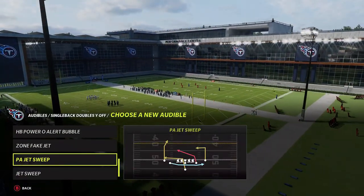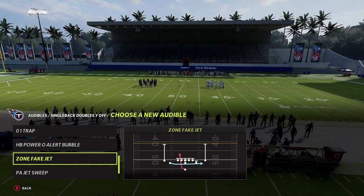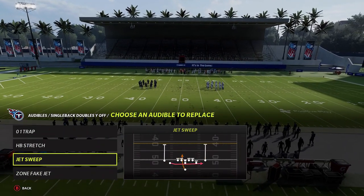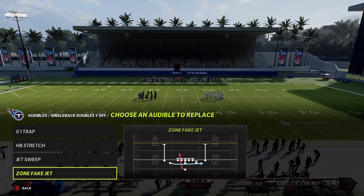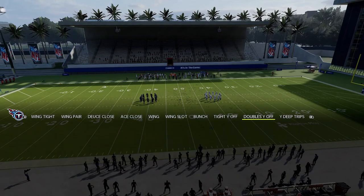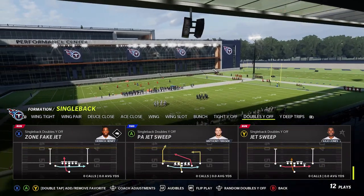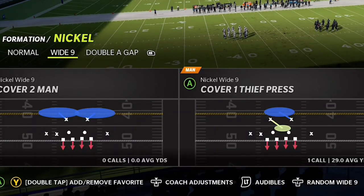I do have good options with the jet sweep because it has some fakes in it. The zone fake jet would probably be the best play to run off the actual jet sweep. You can run it around the edge with the receiver or give it up the middle with the running back. Let's choose the jet sweep.